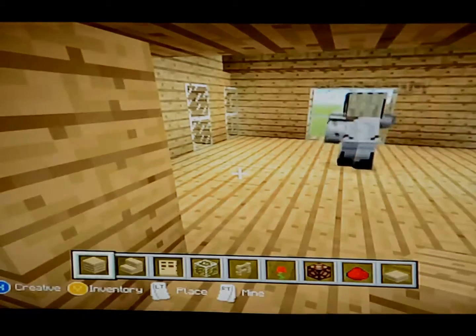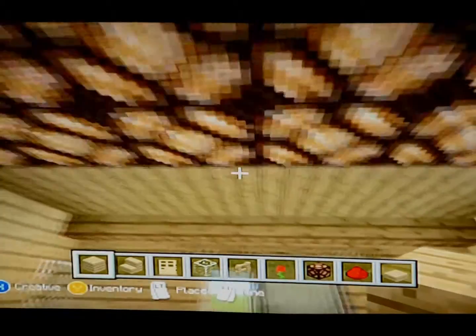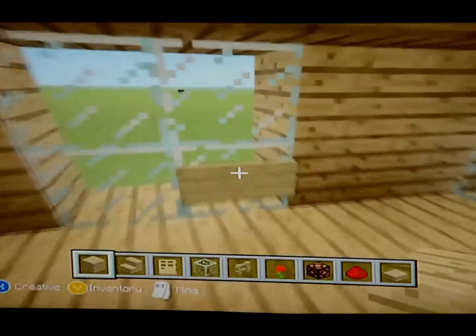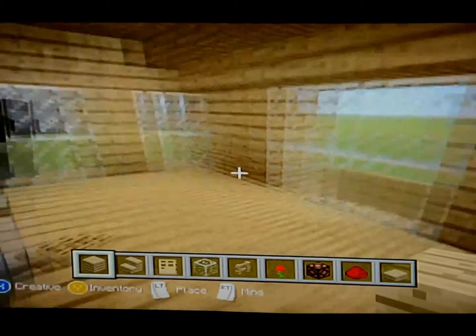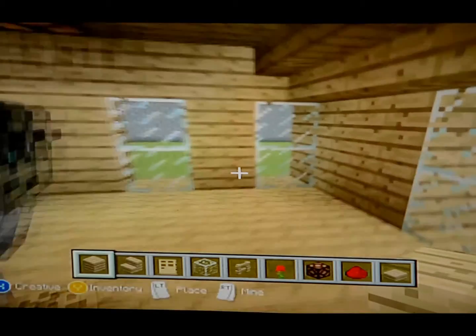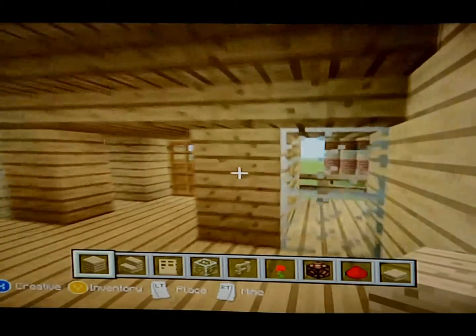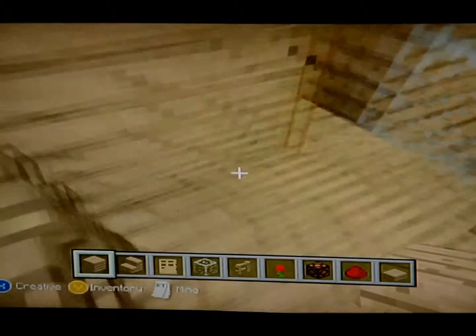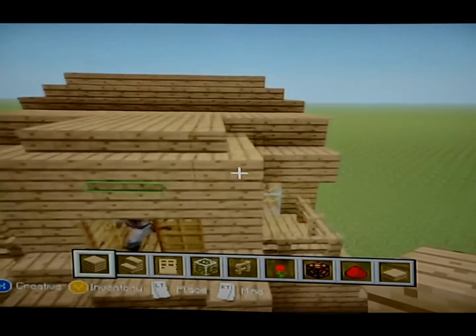We're going to be using redstone to make these lights. I like the design of this. These windows look really nice instead of just like one-block windows — I don't really like those, it's a bit like on a boat. I like these two balconies and how these windows also come out. It's pretty cool.